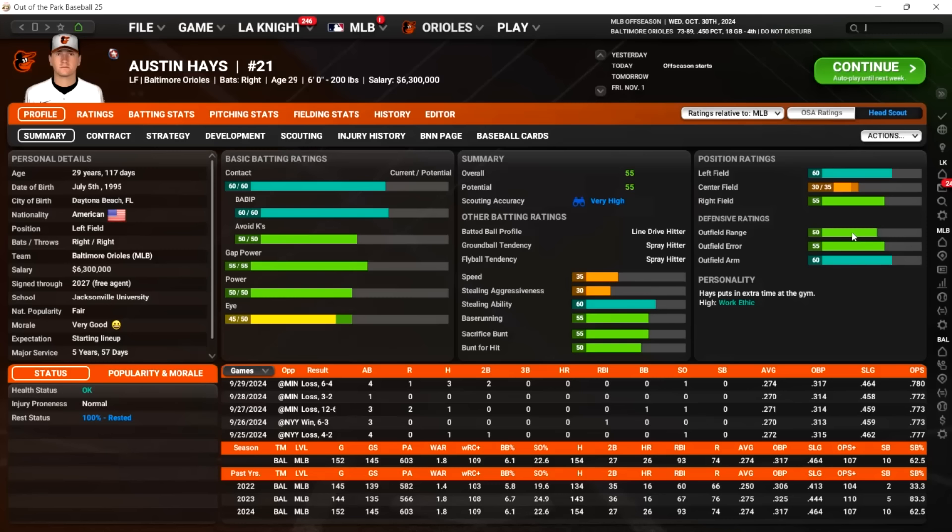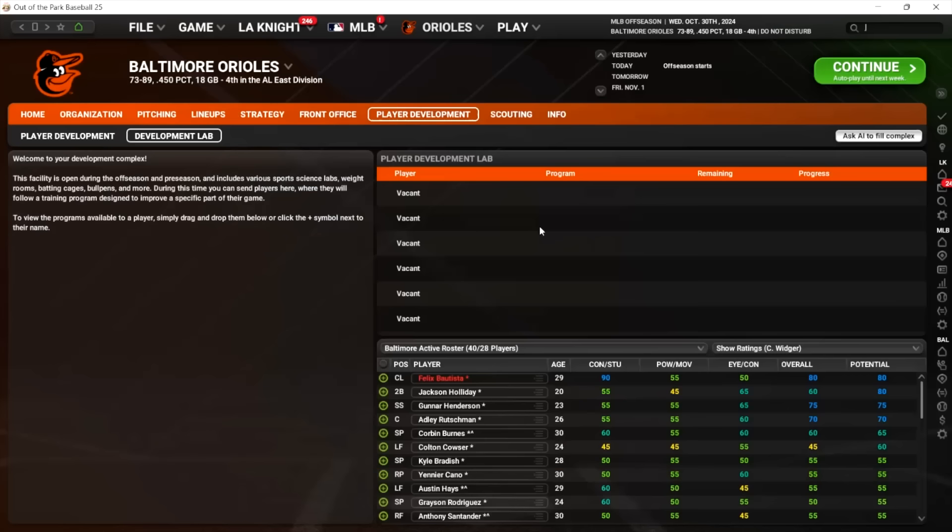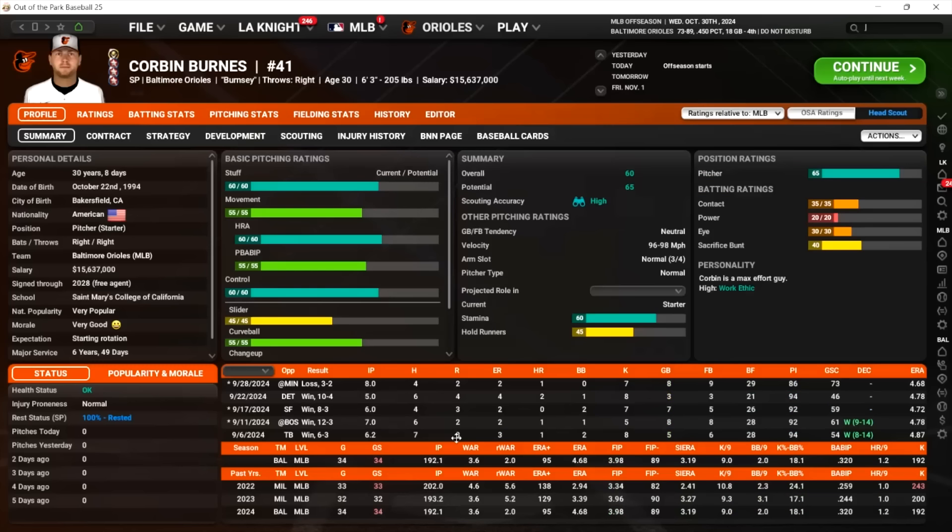There are things such as speed, defense — those things don't have caps on them like current and potential do. And I think that also probably applies to pitchers, like velocity and stamina.